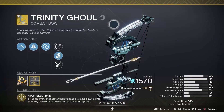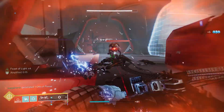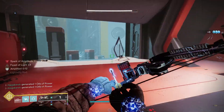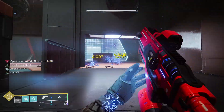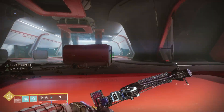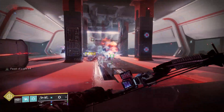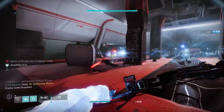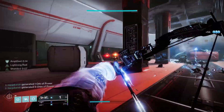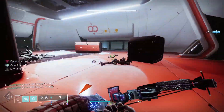In the energy slot I'm using Trinity Ghoul — first introduced in Forsaken but didn't really get popular until its catalyst was introduced. The perks are Split Electron, which fires an arrow that splits when released, with aiming down sights and fully drawing the bow both decreasing the spread, and Lightning Rod, where precision kills grant the next shot chain lightning capabilities. The catalyst adds Forked Lightning, where the Lightning Rod perk now triggers on all arc final blows — not just precision kills. This makes it much more usable across strikes, nightfalls, nightmare hunts, and raids, and really makes Trinity Ghoul feel like a true exotic weapon.